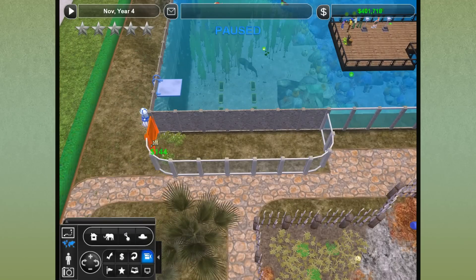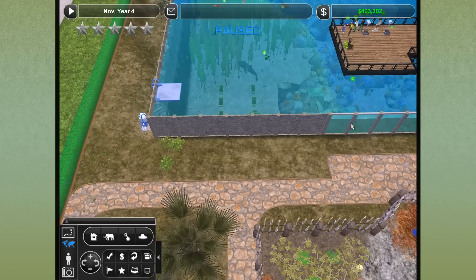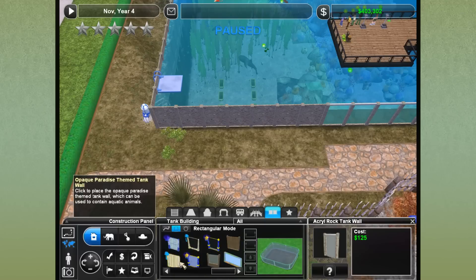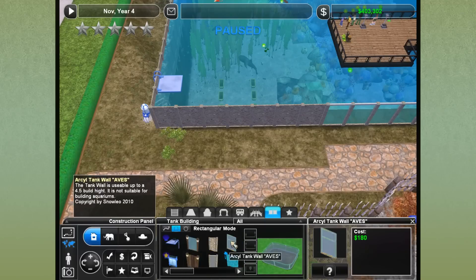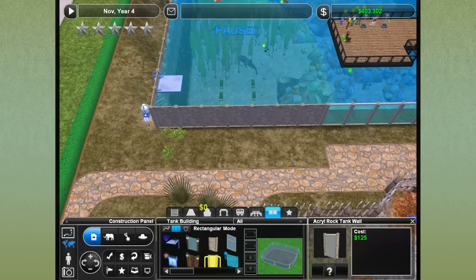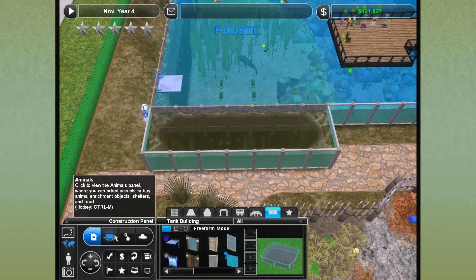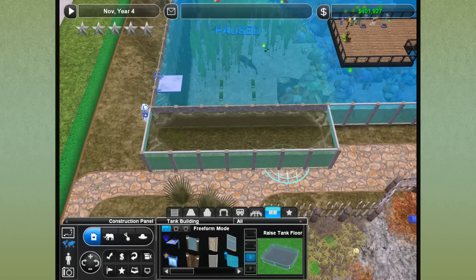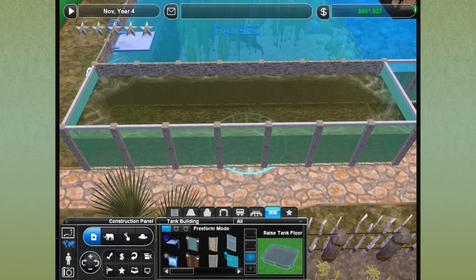We can put our Ammonites inside of here and people can still view them. We're going to take care of them - you know how long we've been scrubbing our Ammonites with toothbrushes. Let's make a proper tank. Which tank walls should we use? These rock tank walls - they look really cool. We need freeform and we'll make a little tank right here. We'll pull the ground up quite a bit because I think the Ammonites need to be able to reach the clam bubblers. That's how they tend to their hygiene need, I was told.